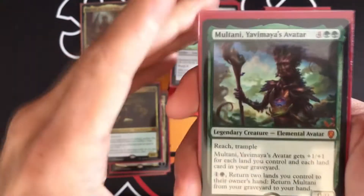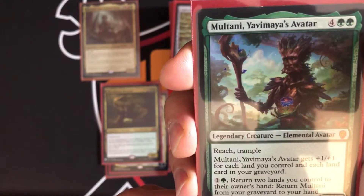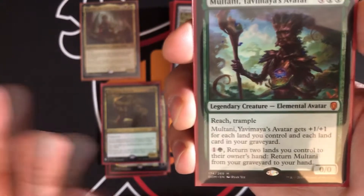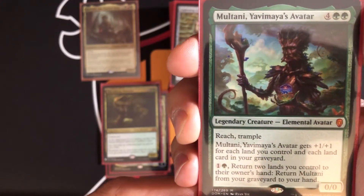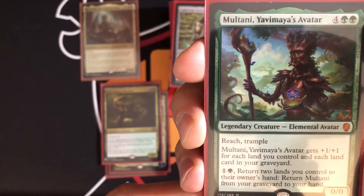Multani has reach and trample, and it gets +1/+1 for each land you control and each land in your graveyard. So at all times this is going to be a pretty big creature with reach and trample. You can pay two to return two lands you control to their owner's hand and return Multani from your graveyard to your hand.